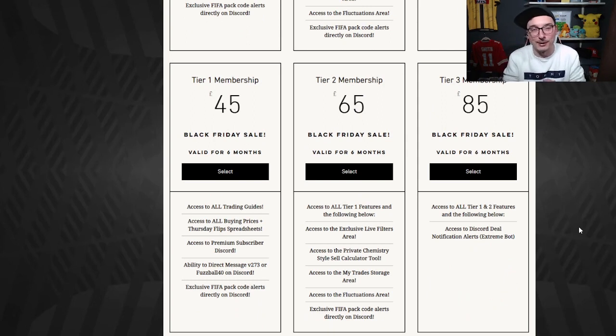Tier one only costs you £7.50 per month on the six month option. Tier two costs you just over £10. That's unbelievable value. And tier three is £85 for six months — you will make millions of coins. You'll never ever be able to make the coins you can make from the website via the game at that cheaper value. So get involved, check out the website. But for now, let's get into the video.